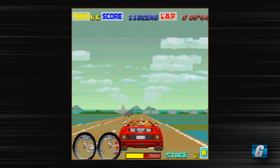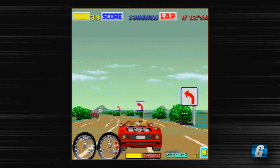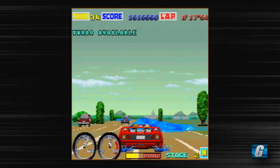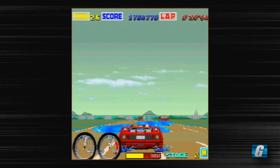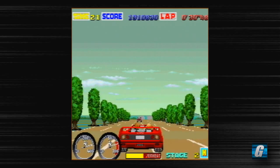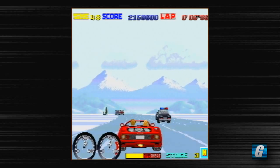We just passed a checkpoint, and what's kind of weird about this version of Outrun is that it doesn't fade slowly into other level themes. It cuts to black really harshly and then just pops back on. You'll have a different sky, different background objects, and so forth. Now we've got a cop car chasing me, which is actually really annoying in this game. The cop cars — they don't pull you over. They just slam into you like assholes, basically.